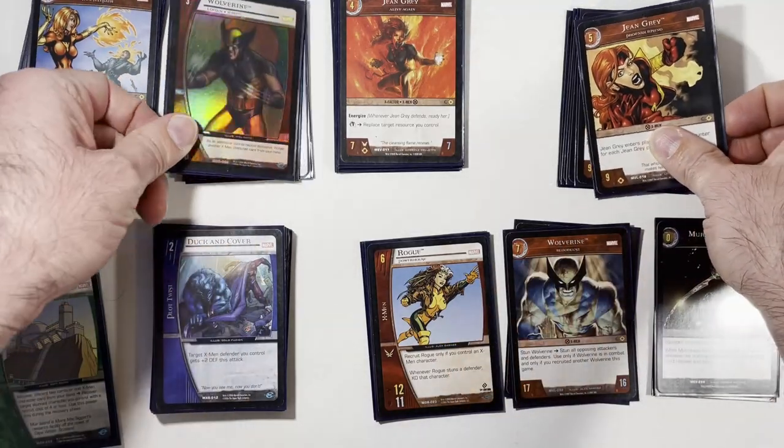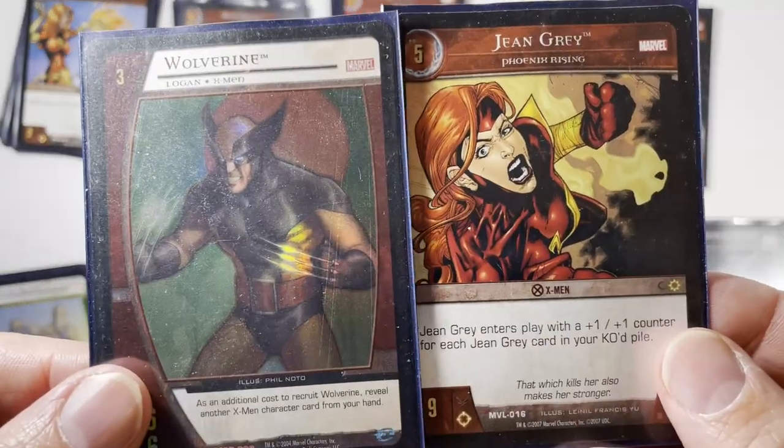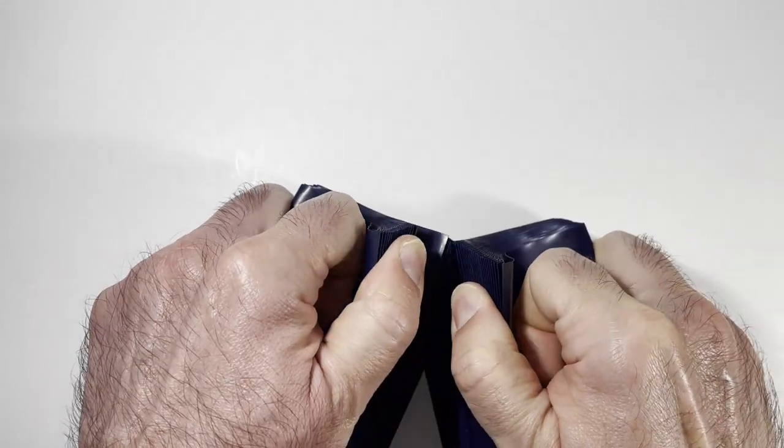The focus is really getting that turn-three Wolverine out with the blade, because he's a 6/6 that becomes an 8/6, and he KOs people. Then Jean Grey of course you want out on turn five. The deck has a little bit of draw but not much — it's still pretty consistent.